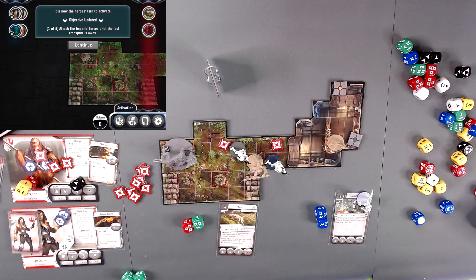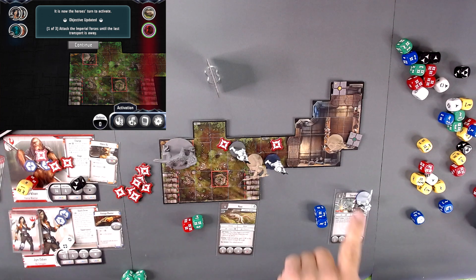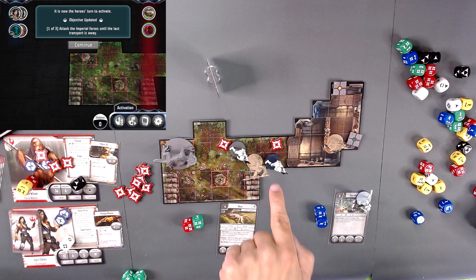It is now the heroes' turn to activate. Objective updated: attack the Imperial forces until the last transport is away. So it's Jen's turn. She is three away from one stormtrooper and four away from another — she can't reach the far one.